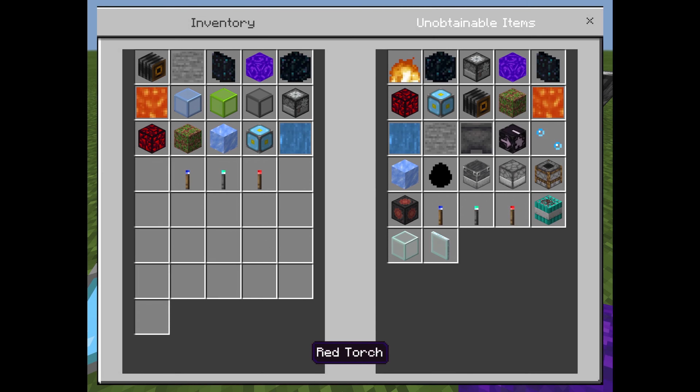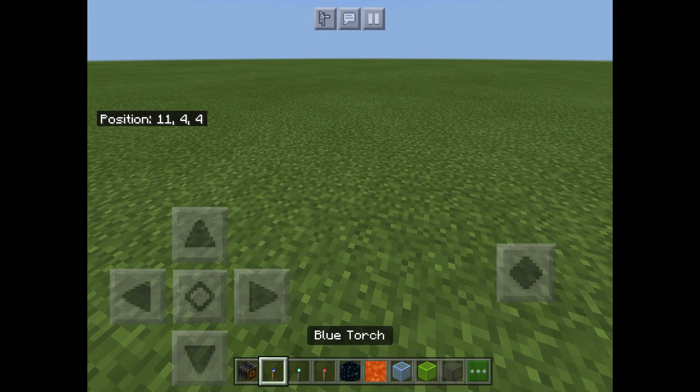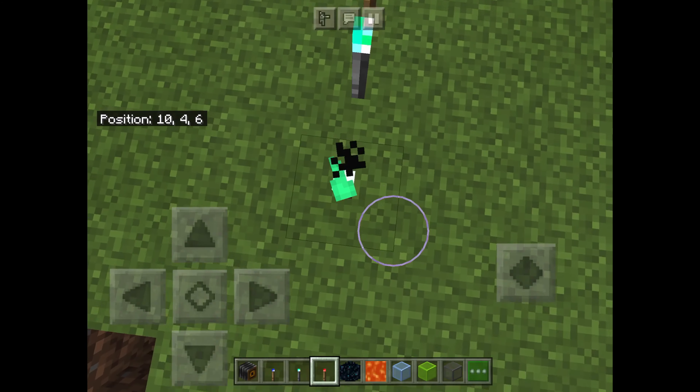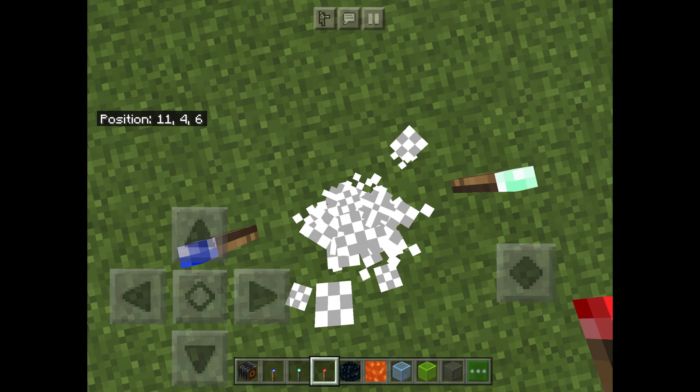Also, no one knew about these, but there are actually other torches other than redstone, normal, and soul: blue torches, underwater torches, and red torches — although the red torches are not red, they're blue — and these ones give off weird particles for some reason.